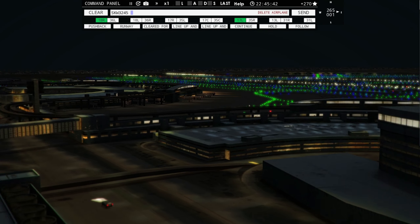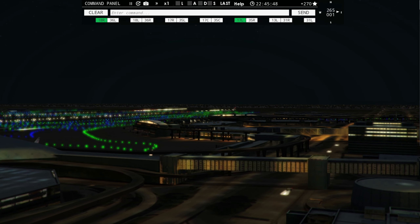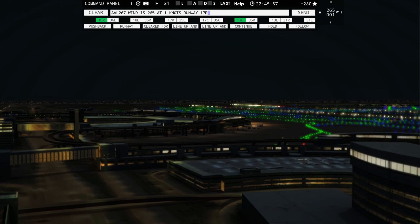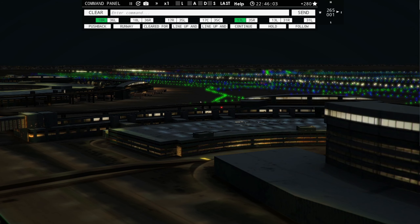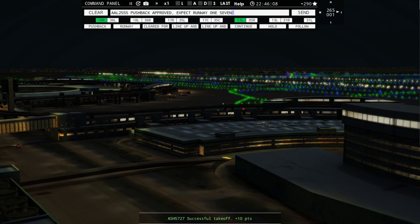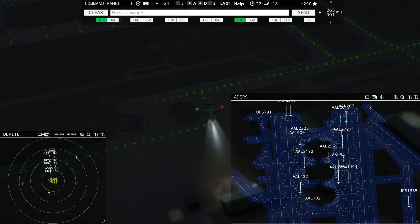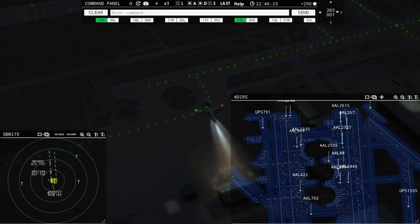Air Shuttle 5852, contact departure on 125.125. American 2854, contact departure on 125.125. American 84, runway 17 right, taxi via Lima. American 2394, runway 17 right, taxi via Lima. United 1444, hold position.